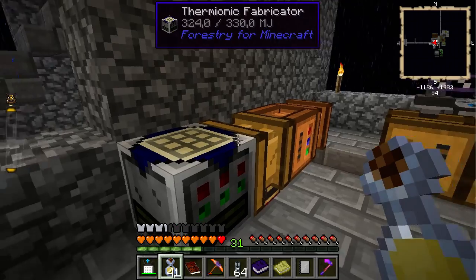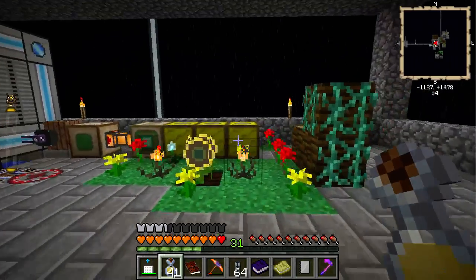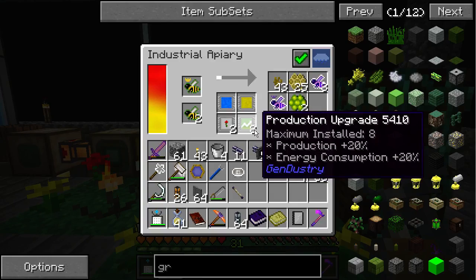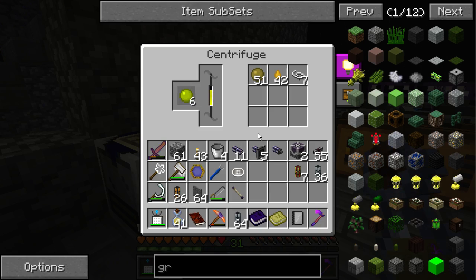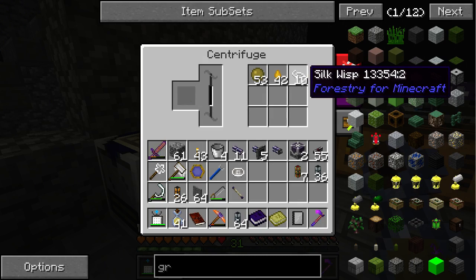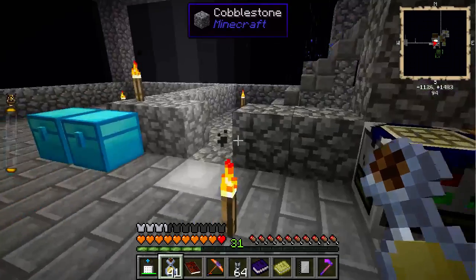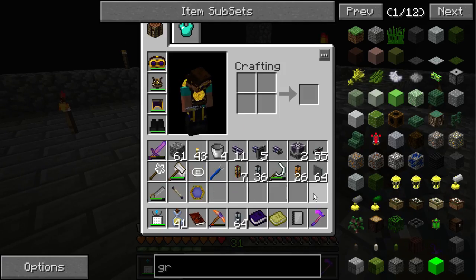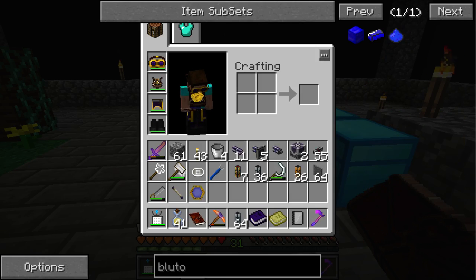Silky stuff — only two. I have eight productions installed though. That's good though — silky wisps. Let's get these guys — only two. So we have six slots. What reward do we have? Blutonium, rutile, nether uranium — we have blutonium.